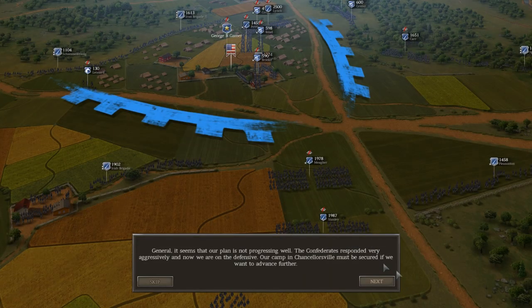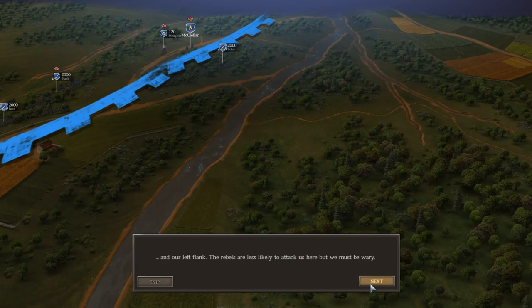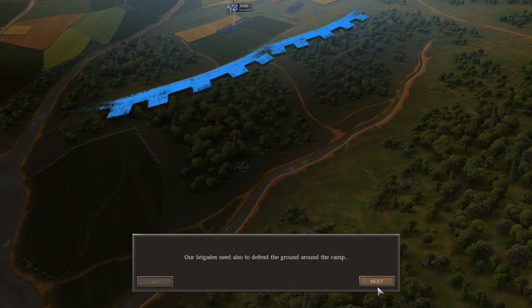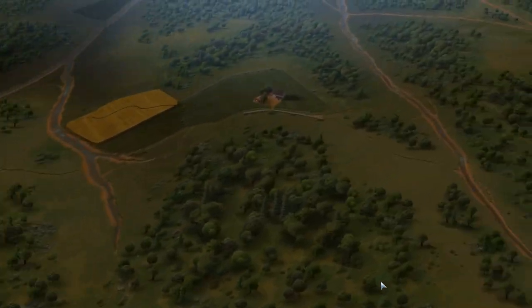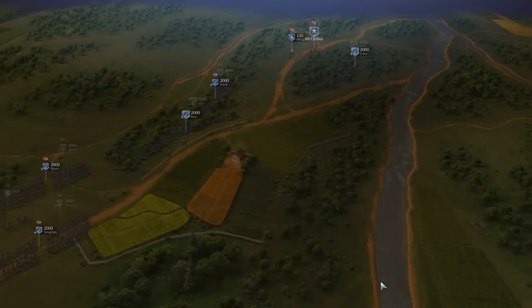The in-game briefing tells us the Confederate response was very aggressive and we are now on the defensive. Our camp in Chancellorsville must be secured — brigades must be deployed to defend the east side of the camp. A strong infantry presence will protect against a direct frontal attack from Lee. Some brigades must cover our far right at the road junction. There are no reserves because we don't have a 4th Corps.